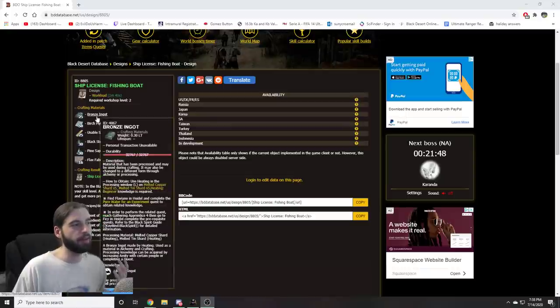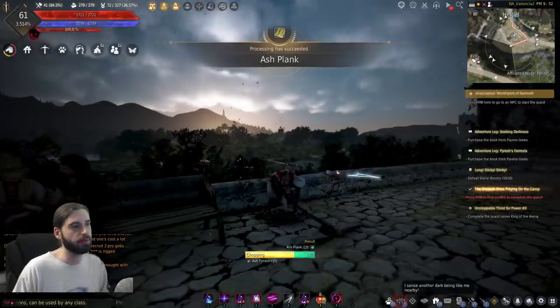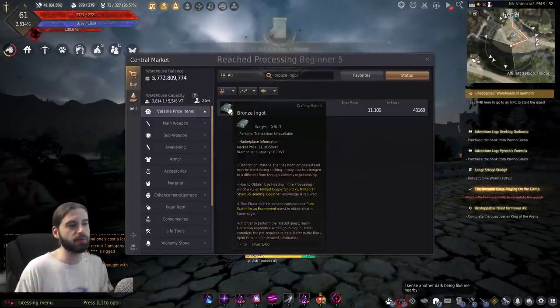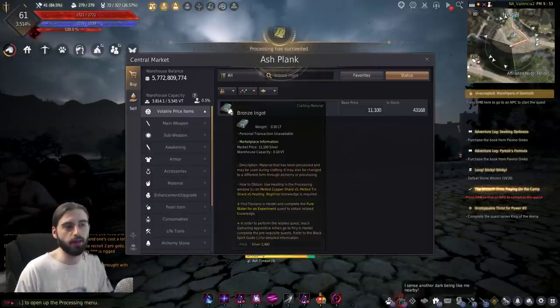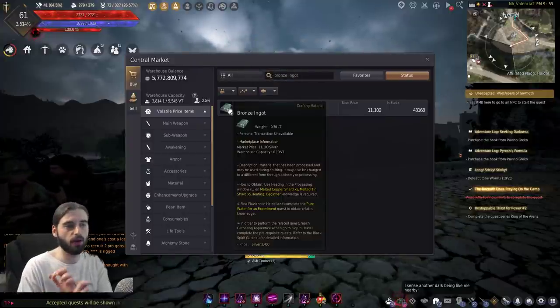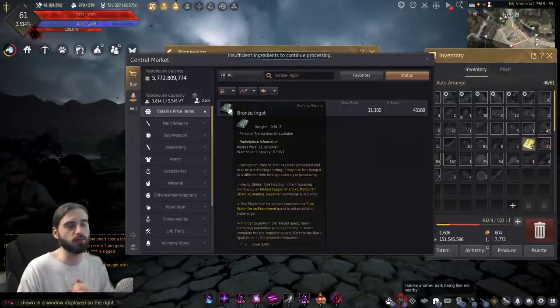So if you see items like this, you need to make them. If you hover over these items in game, so let's say the bronze ingot, you will see that it tells you how to actually obtain the item. You can obtain this by using the heating option in the processing window (L key) on a melted copper shard and melted tin shard. But you do need something called heating beginner knowledge.